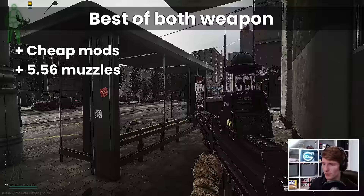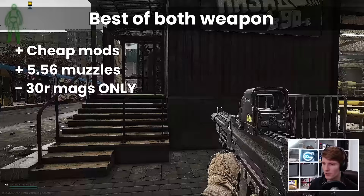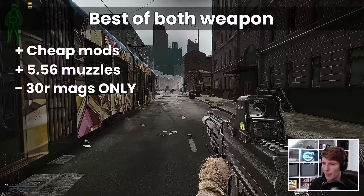It's worth pointing out that there is one big downside to the 101, which is the lack of larger magazines. You are stuck using 30 rounders, which at 650 RPM is fine, but can occasionally get you killed, especially when using M856A1 ammo against class 5 users, as those armours have the ability to absorb quite a few shots.